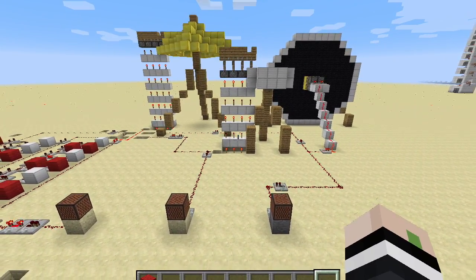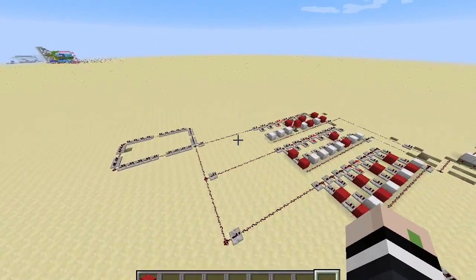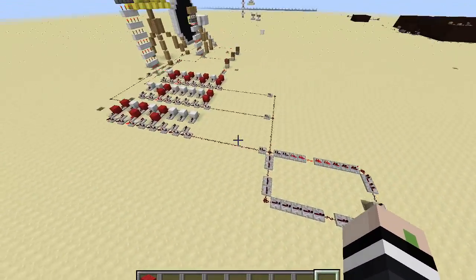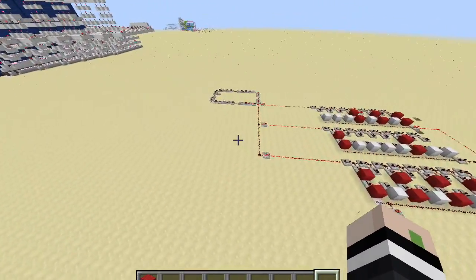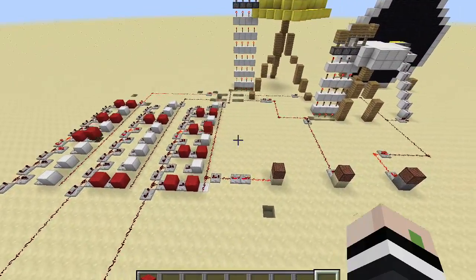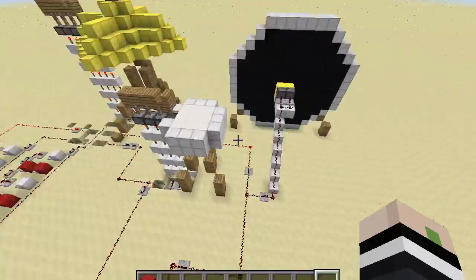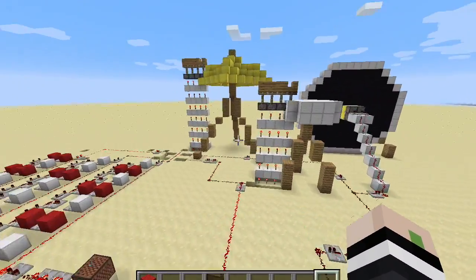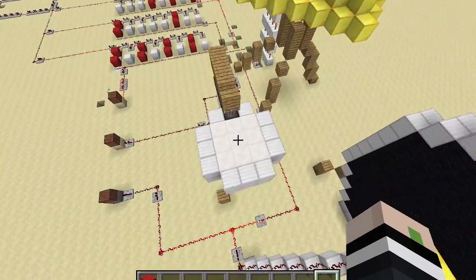This is a pretty cool little machine to mess around with. If you want me to do a tutorial on it, let me know and I can do a tutorial — it's pretty easy to build. Or you can just kind of look at it: basically it's a clock circuit that goes into these sets of pulse shorteners, and that leads the signal to the pistons. If you want to try and build it yourself, it's pretty easy.